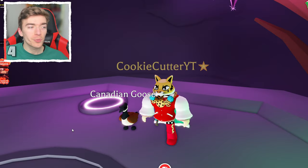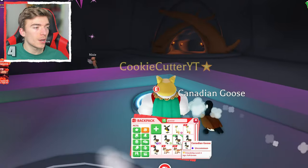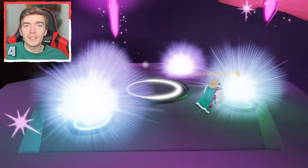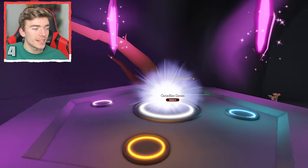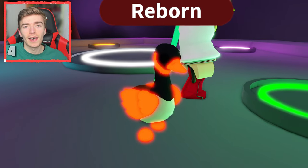A Canadian goose — this is a pretty fun pet. It is only an uncommon so it is pretty easy to age up and make into a neon. Let's go and place down the first pet to make the first neon. I actually forgot what color the neon of the Canadian goose is. Starting off with orange — that's a pretty cool orange to be fair.